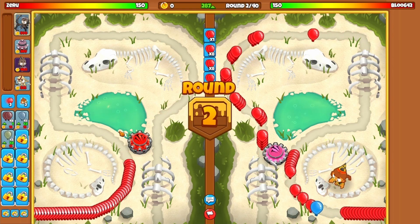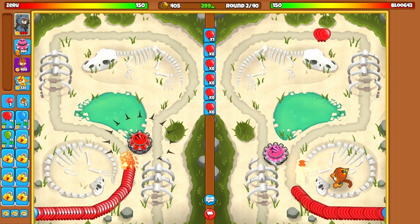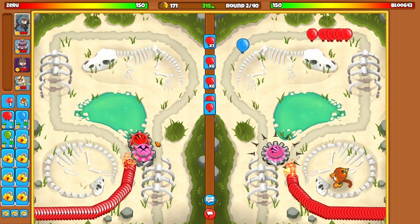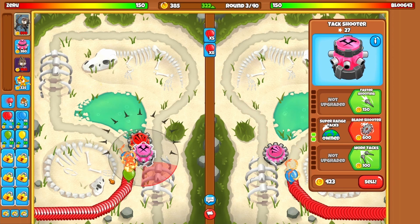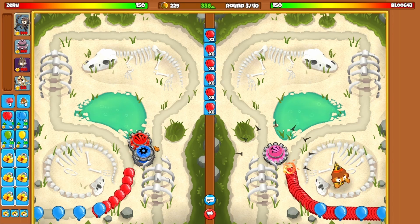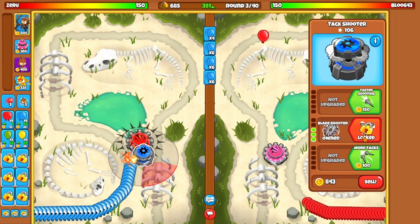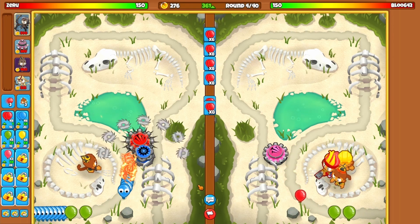He's dropping a wizard as well — he has the same idea as me, maybe going for a two-tower challenge too. I think I'll drop a blade shooter right here. I probably should have made the one by the water a blade shooter, but oh well. Let's get that super range and keep that blade shooter going. I'm gonna place my wizard near this bone-looking area to get that good shimmer all around this whole curve.